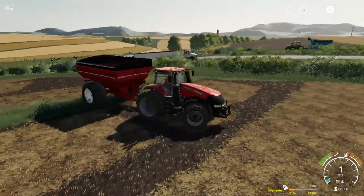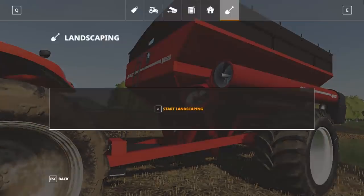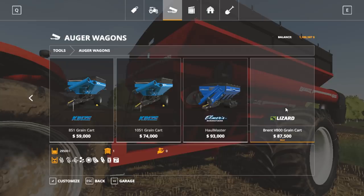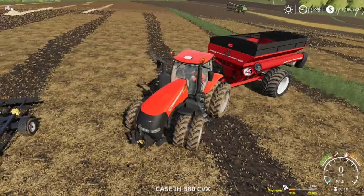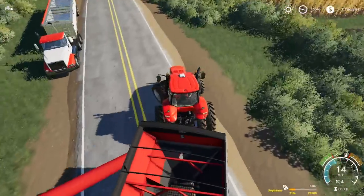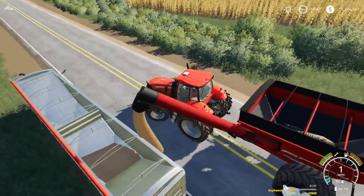Rhyler and I were talking — there's no way we're going to be able to get this grain cart full in soybeans because soybeans don't yield worth a hoot, and this grain cart basically holds around 30,000 bushels. What's our Kenzie hold? 37,000. So we're basically 7,000 bushels shorter. But it's nothing on the grain cart at all — it's just that beans don't yield as good in Farming Simulator, especially these beans that aren't fertilized.